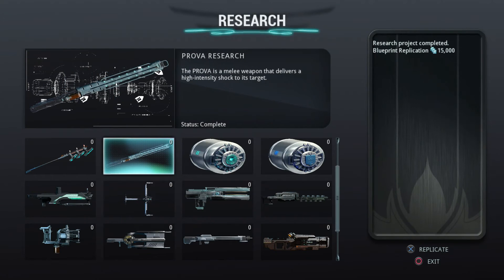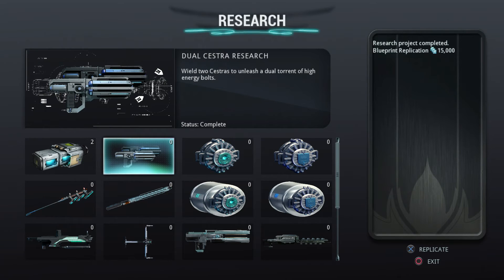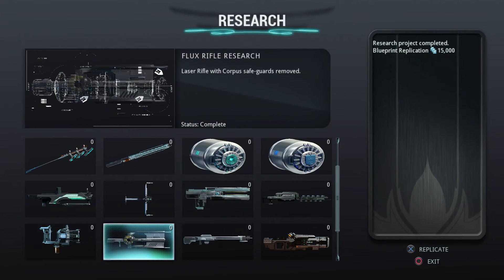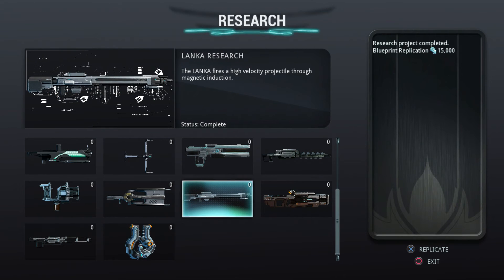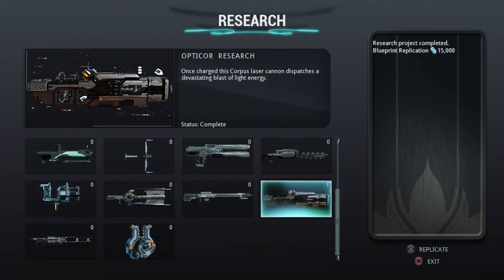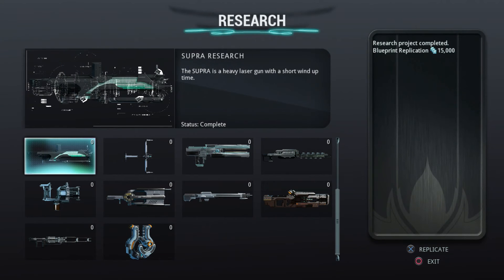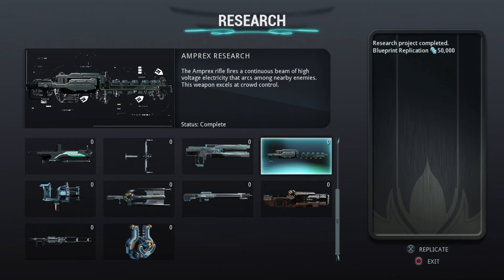Those are the only two Malia ones in here. Then you got your Secondaries — your Dual Sestras and everything. I think that's it, and then all the rest are Primaries: your Opticore, your Lanca, your Flux Rifle and all that stuff. I don't know which would be the best — I mean the Amperix, I see a lot of people using the Amperix. I haven't really used it much myself.